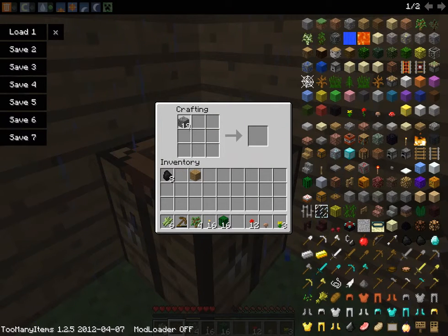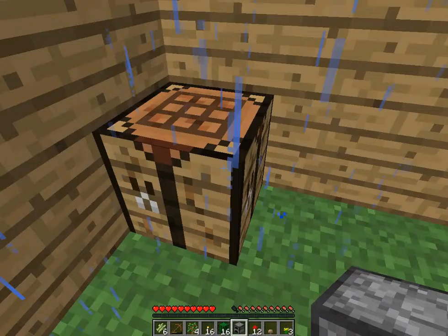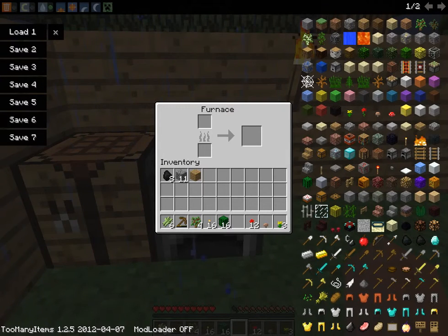You take the cobblestone and put it all the way around except in the middle, and you'll make a furnace. Now I'm just going to put the furnace here, so it's a little crafting place. Now you can go into the furnace and it has this interface.